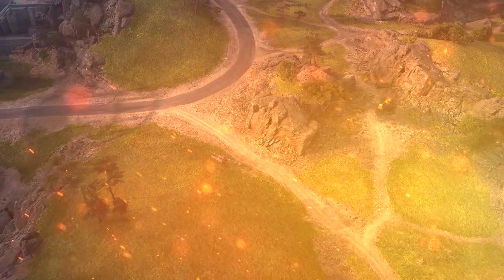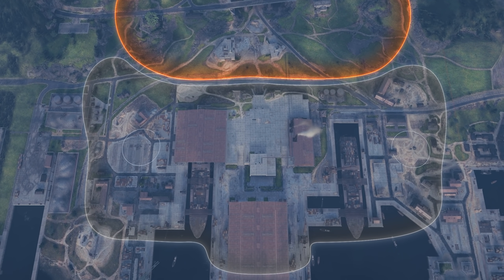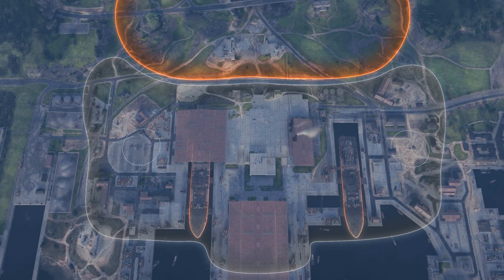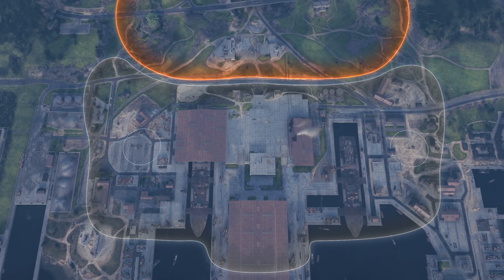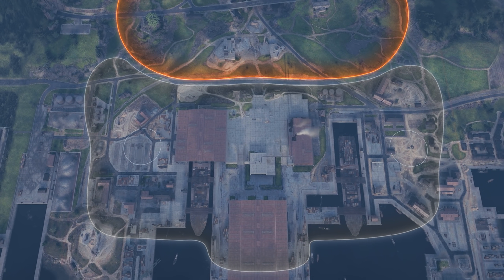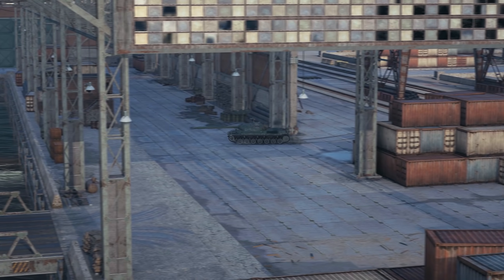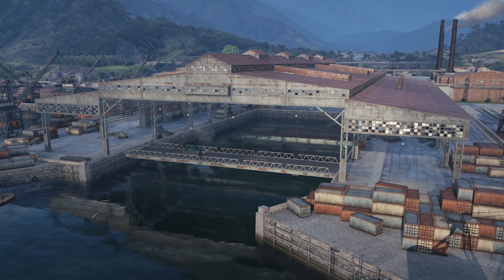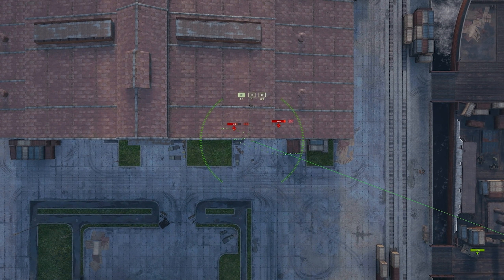The port part of the map includes a bay, repair keys, trading piers, docked ships, and many cargo containers that create cover for positional firing. Also, there's a hangar for maneuverable heavy tanks with a sturdy turret, through which they can perform flank attacks and which is protected from artillery fire.